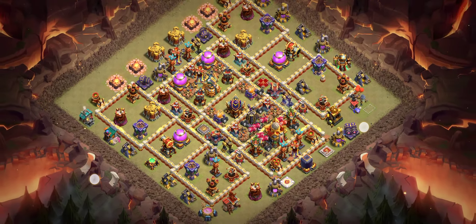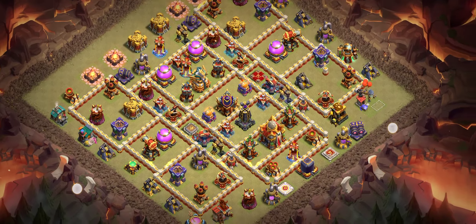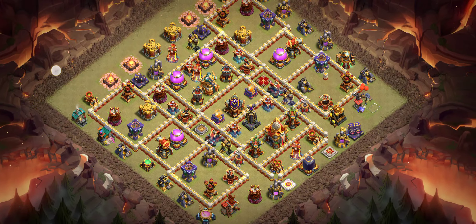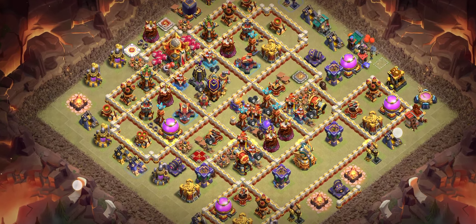Base number four is another great base. Make sure you try super minion with archer for the clan castle, because that's working really good against air attack strategies. Base number five is another great anti-3-star base.